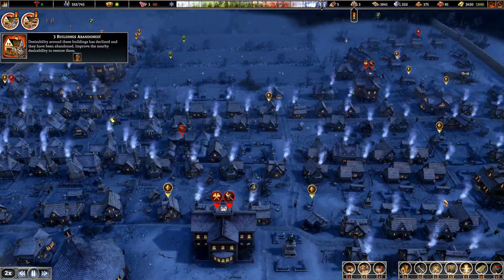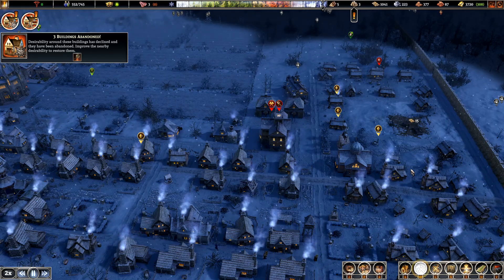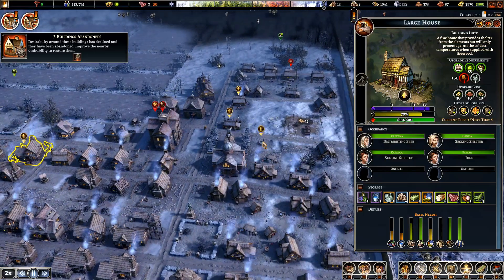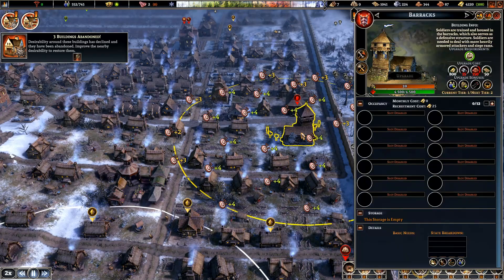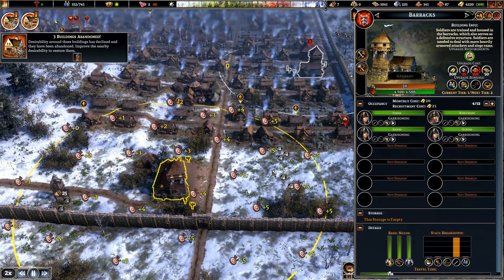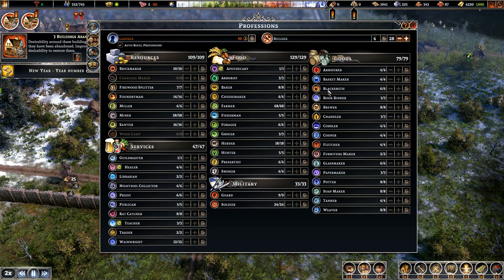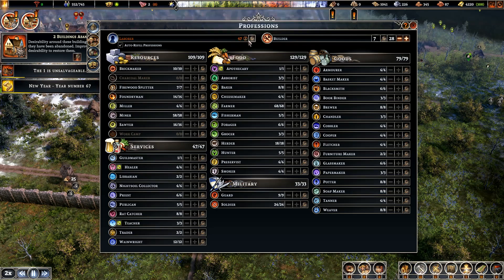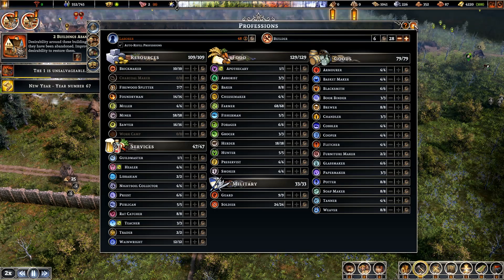We've got one, two, four, five — it's still a lot. Some of these are like that one. We're through the winter now. Oh, it was this barracks — we started arming up. Don't forget to like, comment and subscribe! Let's check our population — we need 58, so we need another 11.